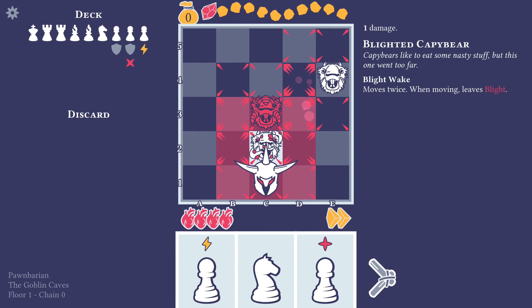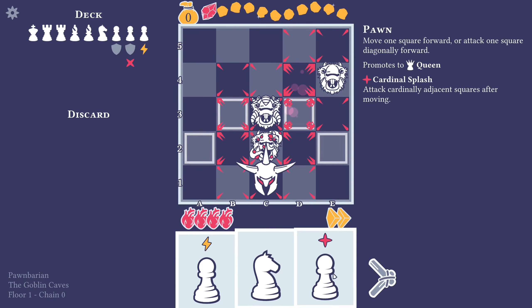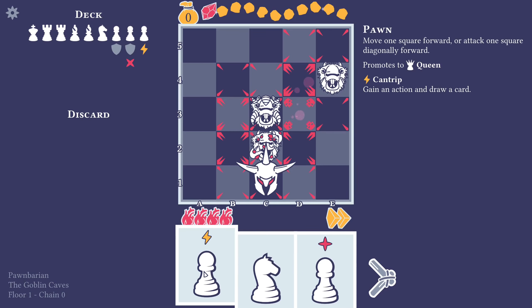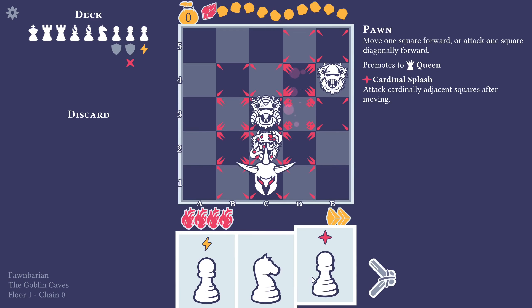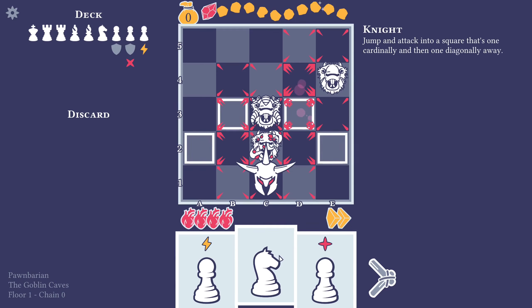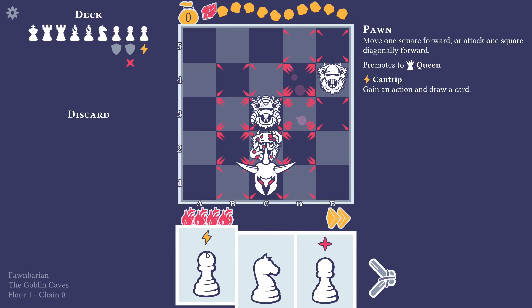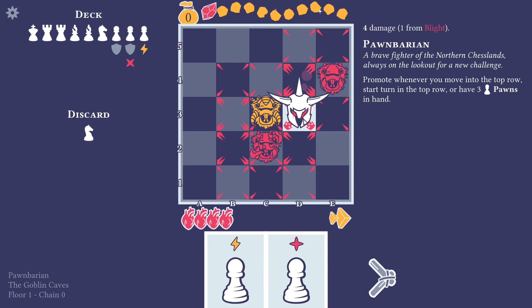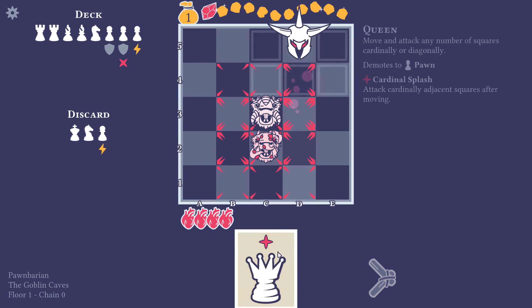You seem like a nasty thing — Blighted Capybear. You're a pawn, that's why we can't use you. It's another deck — we didn't upgrade a pawn, did we? No, we did not. We could actually maybe move up here, then move up and attack — I think they can attack diagonally, right? Yeah, so we could move up. That gives us an extra. Then we can move up and get a queen — very nice.